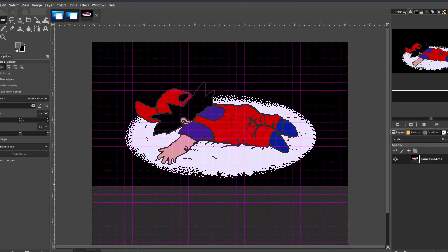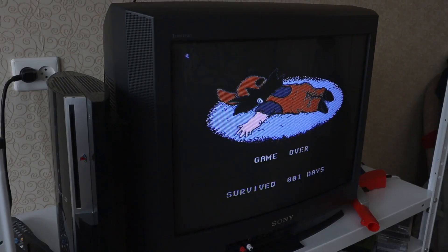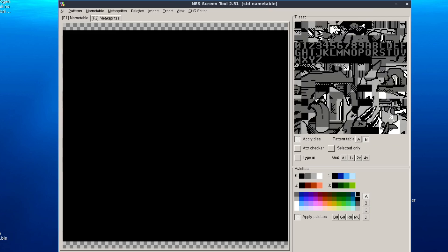After being killed by werewolves I noticed that the game over screen was kind of boring, so I drew a picture of the main character lying on his face. I used the CHR section meant for sprites, since there are no sprites on the title screen or game over screen. I just flip which side of the CHR to use for the background graphics, so now I have two large images in the CHR.